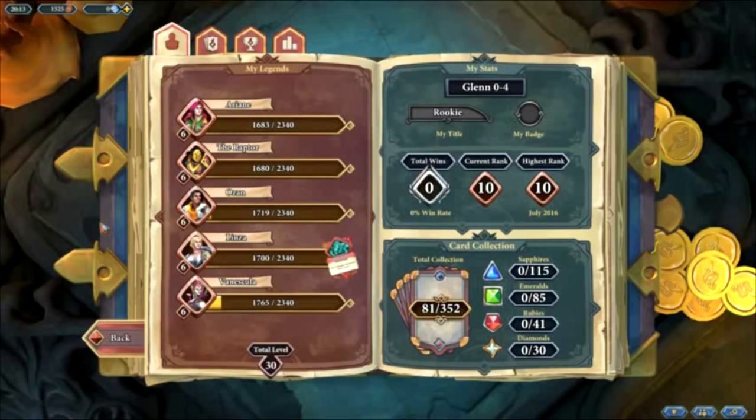Hello and welcome to a new series on this channel where I am starting a completely free-to-play account and seeing how far we can go. All I have done so far is beat all the AIs and level up all the legends to level 6 to unlock the complete basic set for every legend.